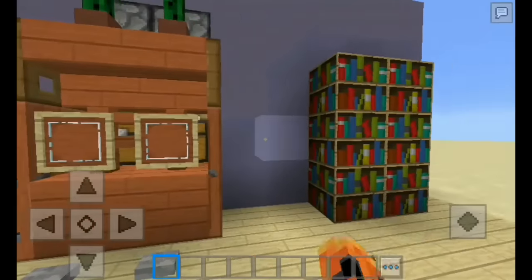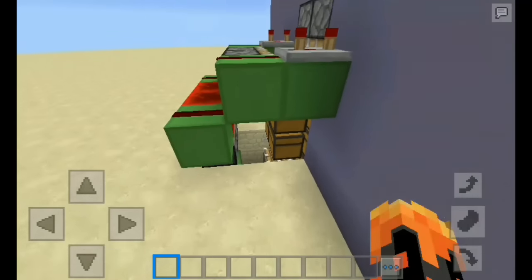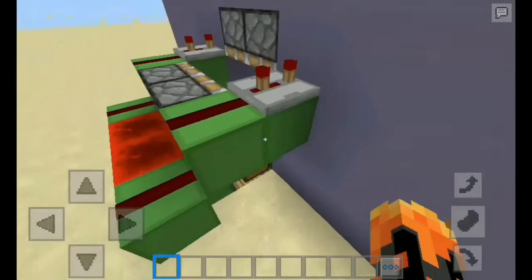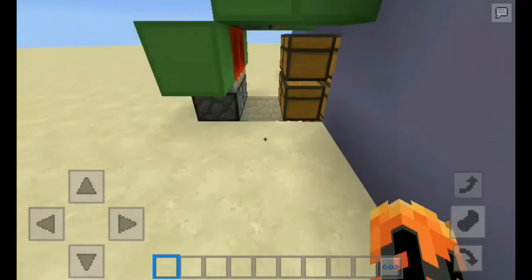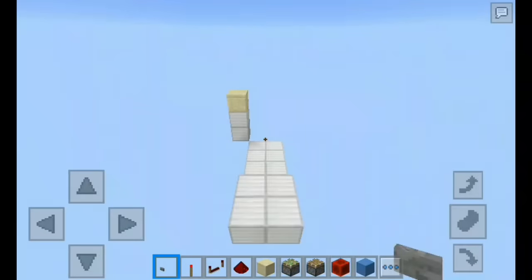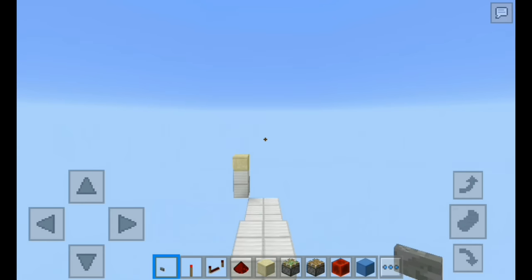Let's flick it once again and it will go back to diamond armor. Let's close it and take a look at the redstone behind it. As you can see, this is the redstone behind it — it is very compact, very small, and not very complicated. So this is a short video. Let's take a closer look and crack on with the tutorial.